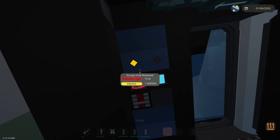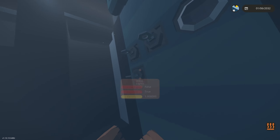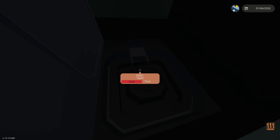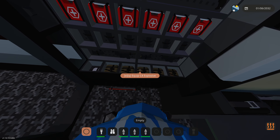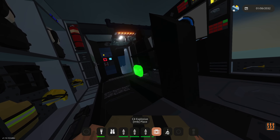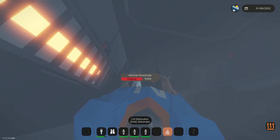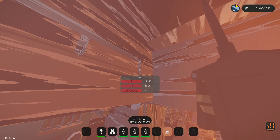It says 'escape pod released' - 'no water detected.' The escape pod is not even connected to the submarine anymore and the door is not opening. Is this another escape pod? That's a ballast tank. Okay - I have some C4 and the thing we need to do is blow up that top hatch so it actually opens. I'm in the escape pod with C4 on the hatch - hopefully it blows up the one next to us and opens it. Three, two, one - boom! The escape pod just completely disintegrated!